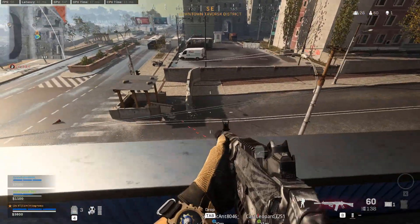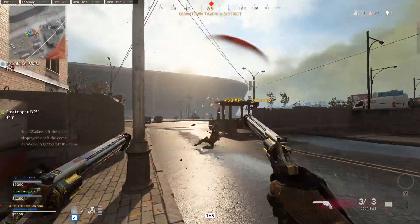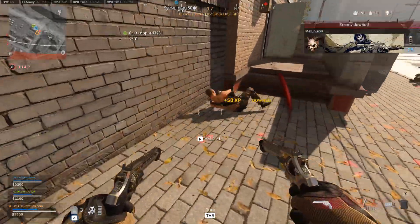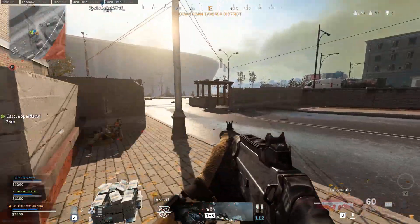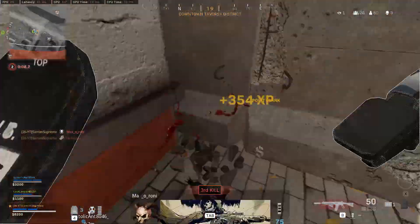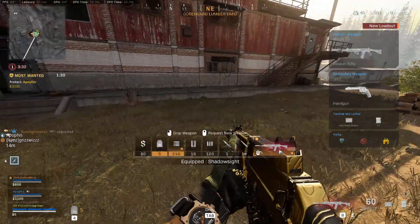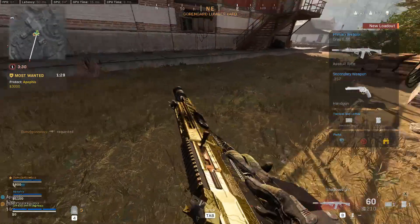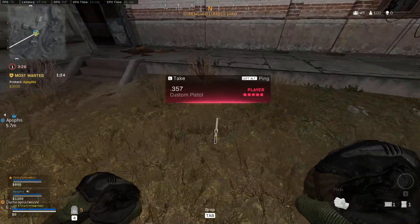Hey guys, welcome to my channel. My name is SamimSupreme and this video is going to cover some of the important updates in Call of Duty Warzone that were released in patch 1.20. Before I get into the popular stuff that everybody's talking about, I would like to point out that we're finally able to drop our weapons. You can now weapon swap just by dropping it like you would with armor plates or ammunition.